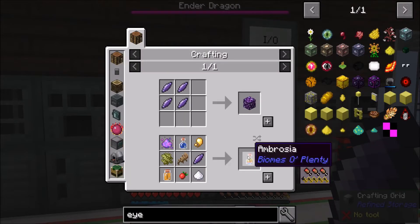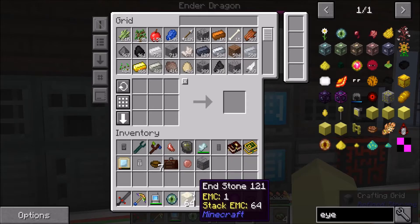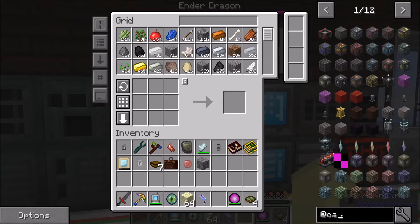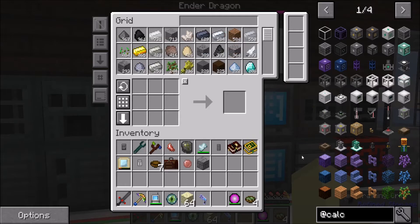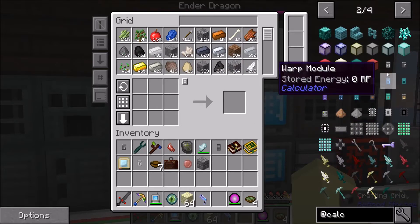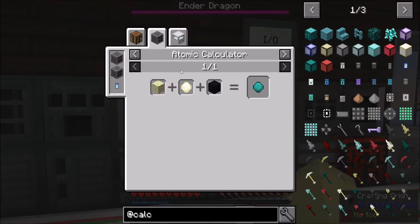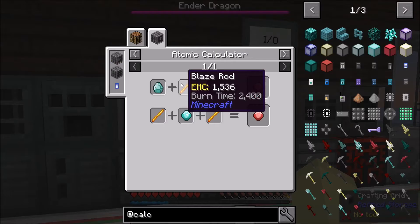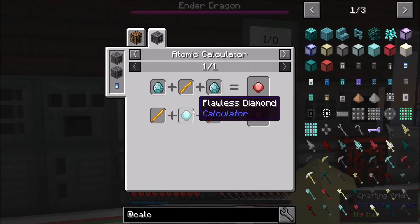And of course now I'm going to have the end dragon in the mist unless I reset, restart — which I might do in a sec. We've got some celestial crystal shards; that makes ambrosia and celestial crystal. Good to know. I only came for the end stone. So, back to the calculator.